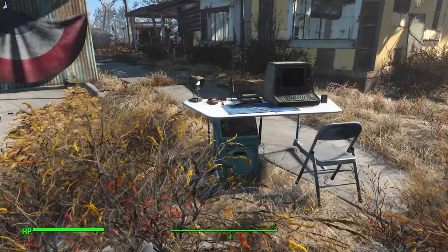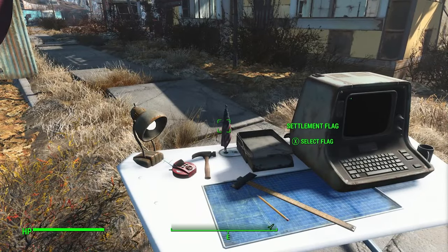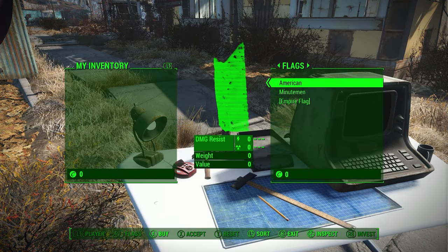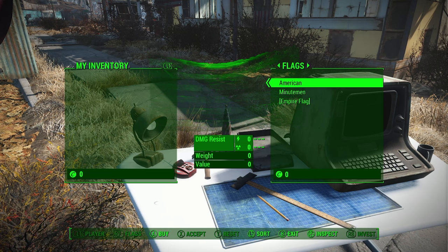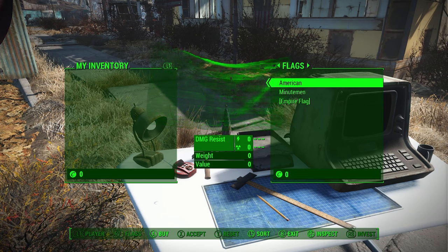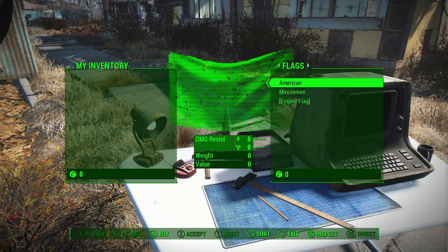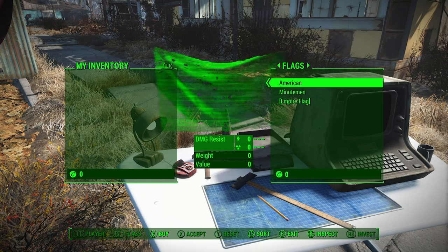The next element of the City Planner's Desk is the settlement flag. If you click Select Flag, a little menu will come up and you'll see a couple of different options. By default, all you'll see is American and Empire flag, and both will effectively do the same thing — set the American flag as your settlement's dynamic flag.